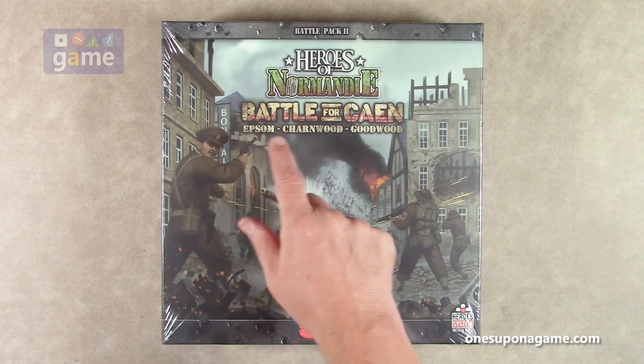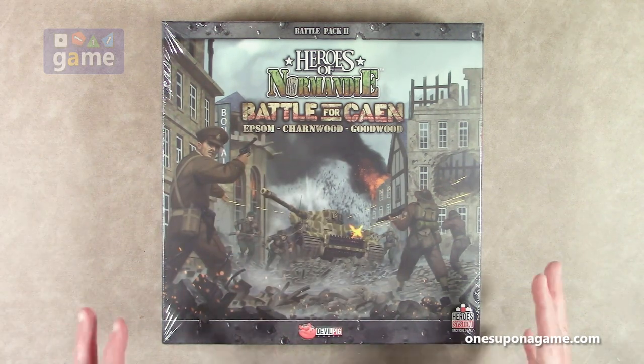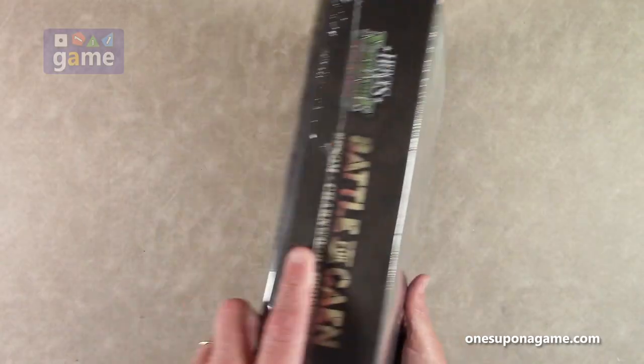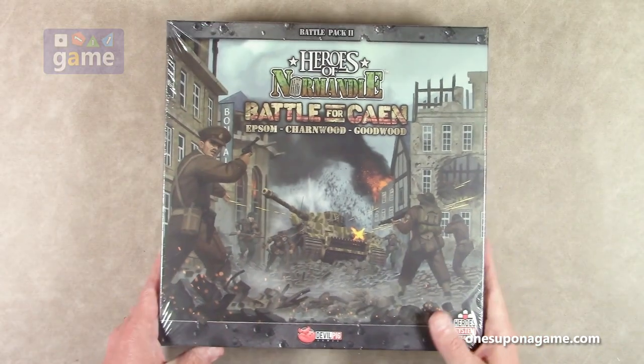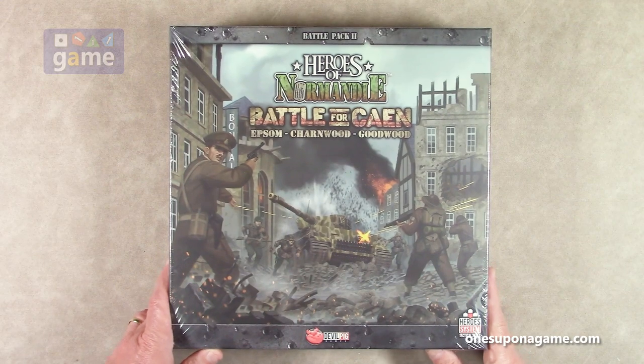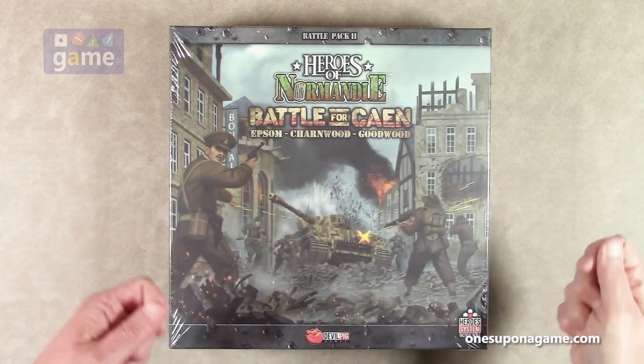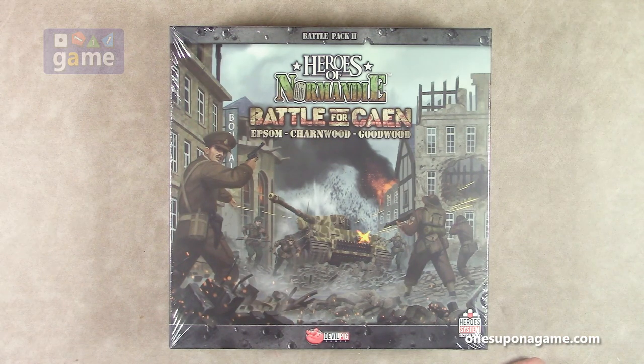This covers Epsom, Charnwood, and Goodwood. This is a huge, heavy expansion. Normally the Battle Packs come in a little box, about an inch thick, like an album size kind of thing, like a box set for an old album. But let's take a look inside and see what you get.